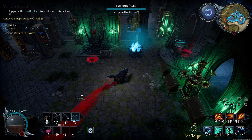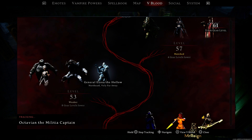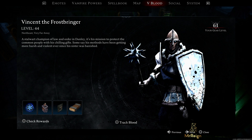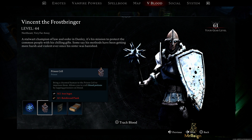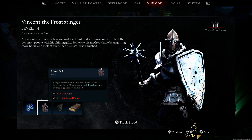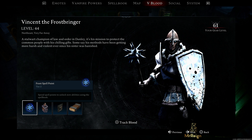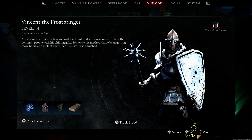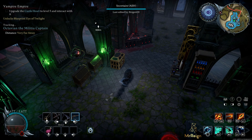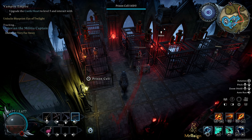The first thing you want to do when starting these three trophies is get to the point where you can attack Vincent the Frostbringer — on my game he was about level 44, there he is. If you push the Square button straight away it's going to show Prison Cells. This is going to be the start of you being able to get someone back to your base for these three trophies. I won't show you the battle, but once you've taken him out you can build your prison cells.